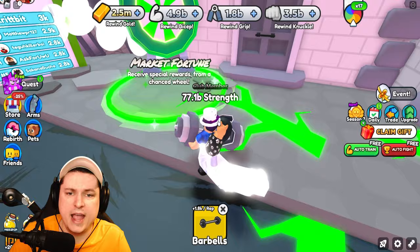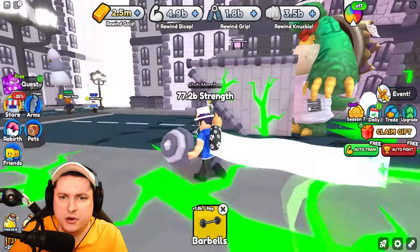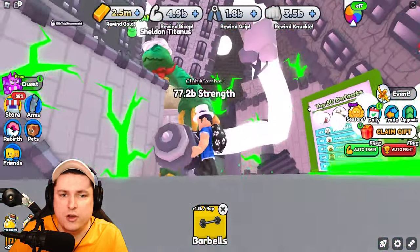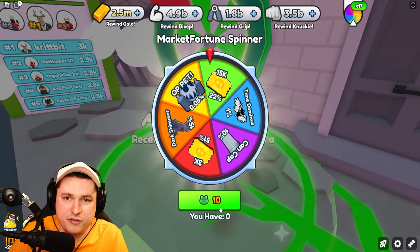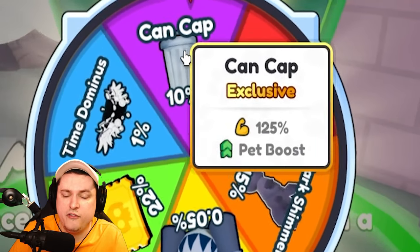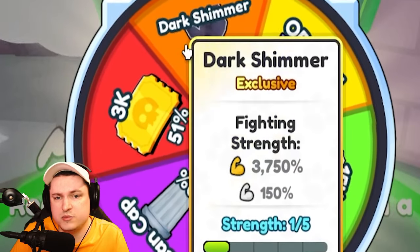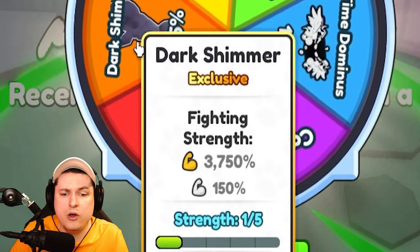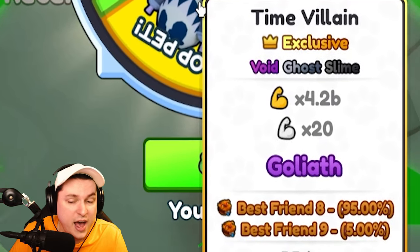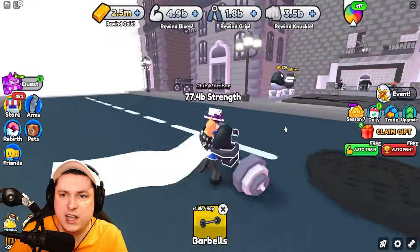So you receive special rewards from a chance wheel. You can get these tokens by defeating the boss — probably every 10 bosses you get one spin. The wheel has: Time Dominance (time stand), Can Drop (125% boost — that's actually very strong), 3x tickets, Dark Shimmer (150% on gaining — so good), Time Billing, and an 8 or 9 Best Friend pad. That is very, very strong — this wheel is bonkers, it's actually really OP.